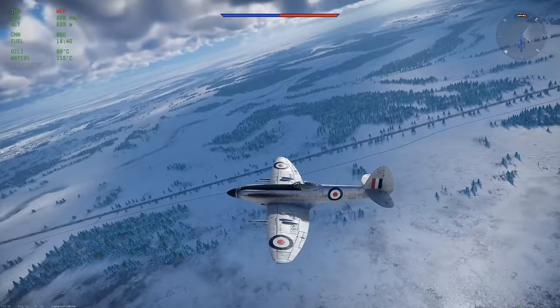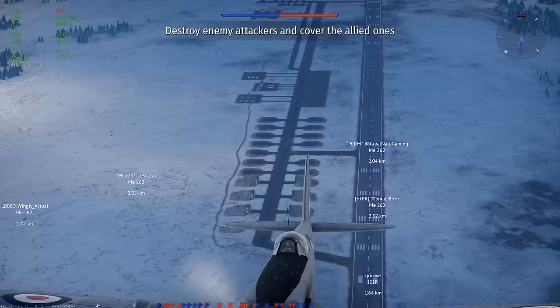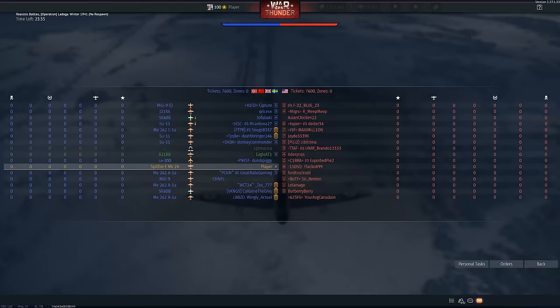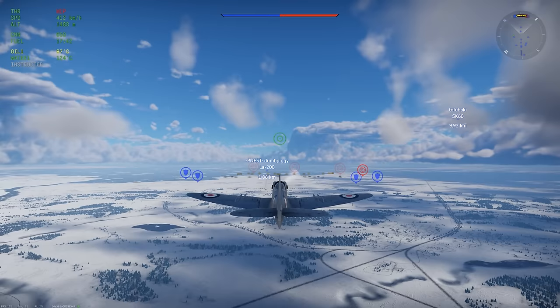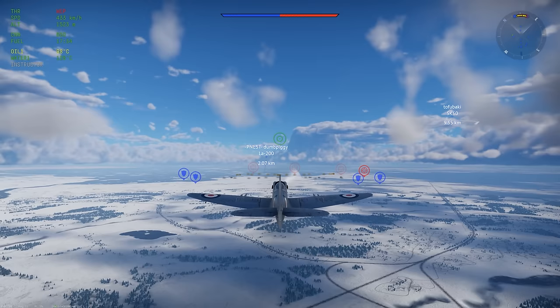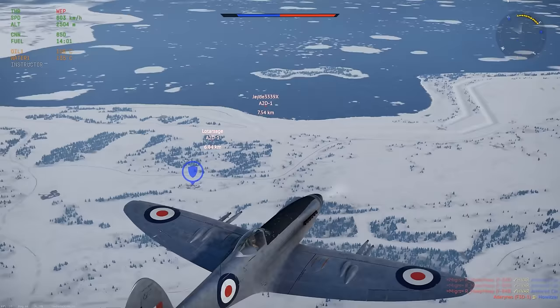I think the title of this video is accurate — we do verse jets. One jet, two jet, three jet, four, five, six, seven. There are no props on our team, none at all. I don't really know what the strategy is. Going high is not good; sure, we can be higher than them, but they're just going to dive away if we make a move. I think the best play is just to look really appetizing. Those aren't pure jets — they're turbopropped. F-80 looks good, F-84 looks good, F-89 looks good.